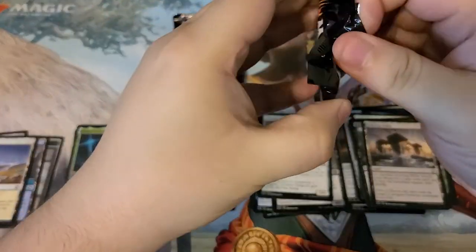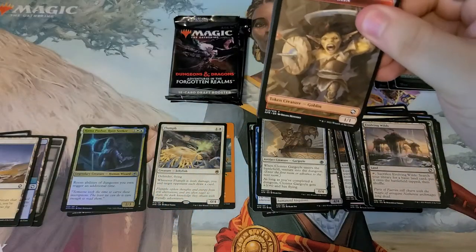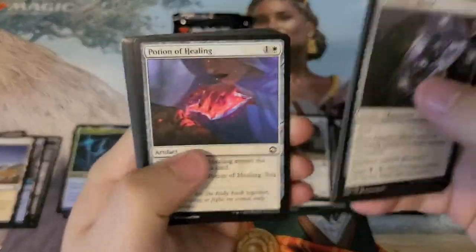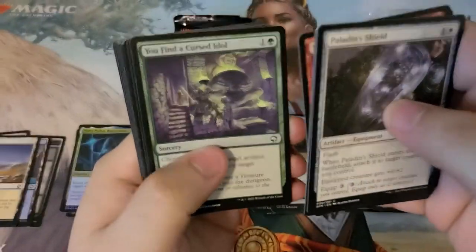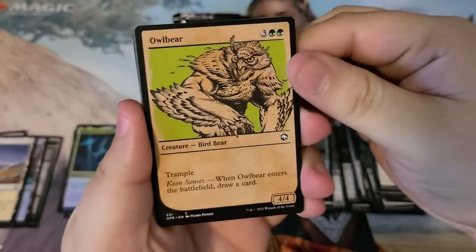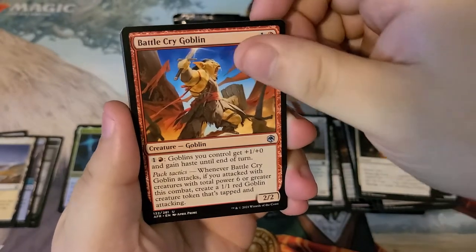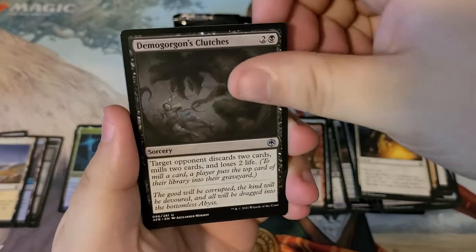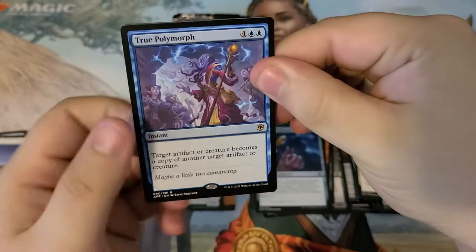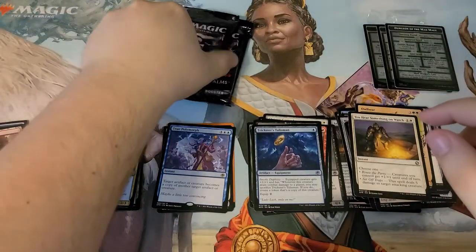Got commons here, burn through those — we have an Owlbear in the DnD frame. Here's something on the watch. We got Battle Cry Goblin, Demogorgon's Clutches, Trickster Talisman, and True Polymorph as the rare. We have a Mountain — no foil this time, rip the dream.